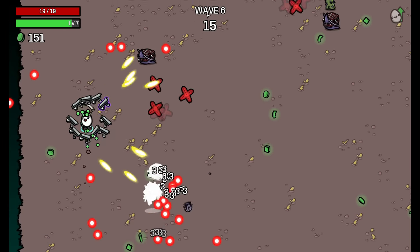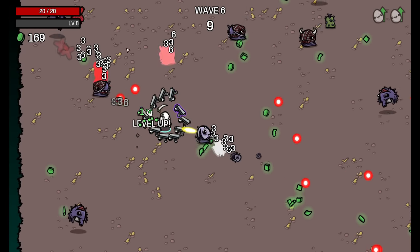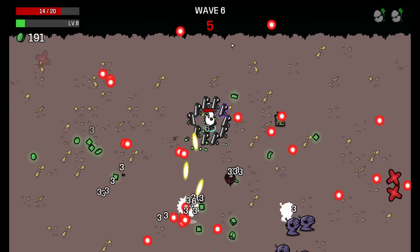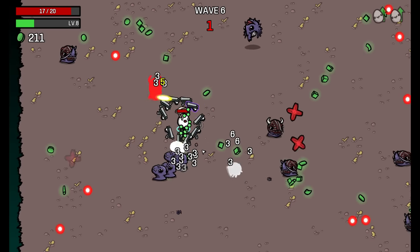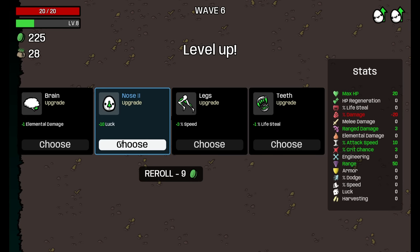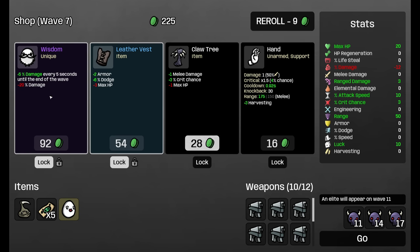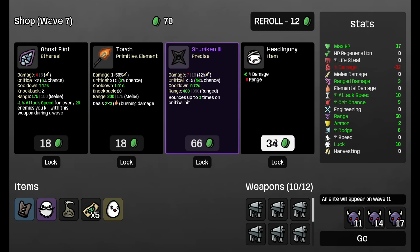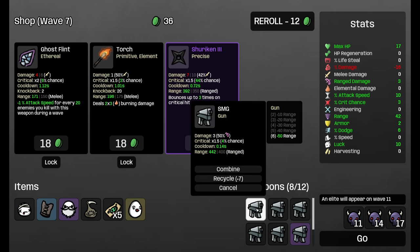The next wave we are facing is wave 7. This one can be incredibly hard to deal with, but with our amount of weapons, especially once we have wisdom and the armor, I think this should be more than fine. Let's destroy this — sadly nothing in there, but 200 material. Let's recycle this. We'll go for the luck, simply because it was offered, as well as the percent bonus damage. And now we can get the wisdom and the leather vest. I will also take the head injury here.